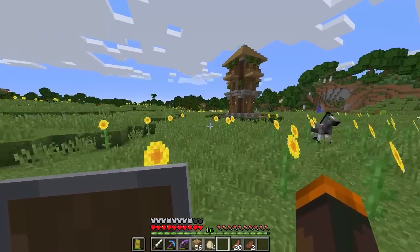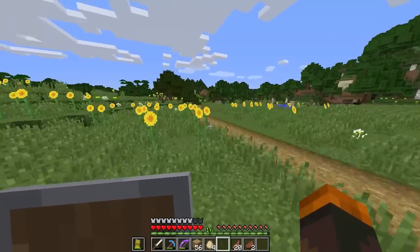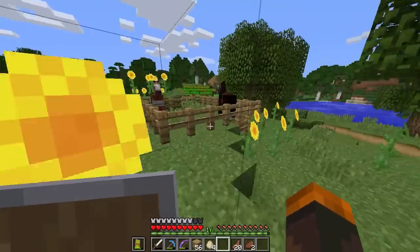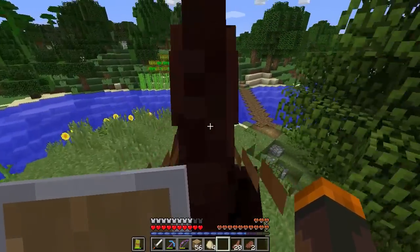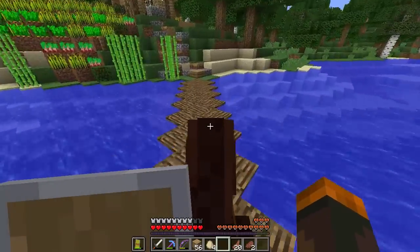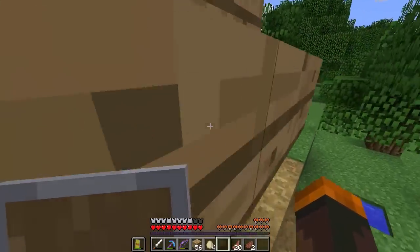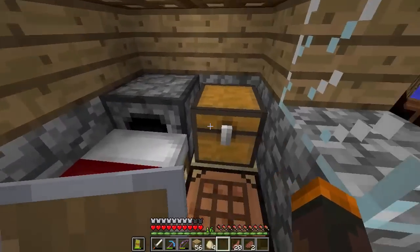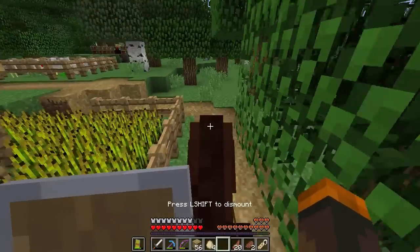I actually read a few of you guys saying the enchants I did in the last episode weren't as good — and thinking back, you guys were right. They weren't the best enchants, but we are going to improve on those. I built this little makeshift bridge, which won't be the final bridge. I think I have enough food, and we're going to name our dog Scooby-Doo. Let's go ahead and do that.